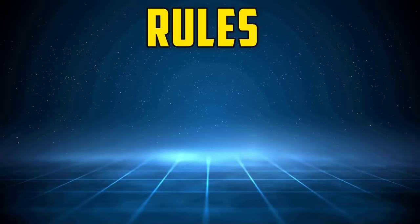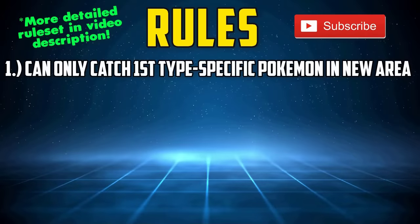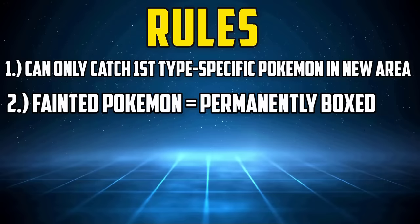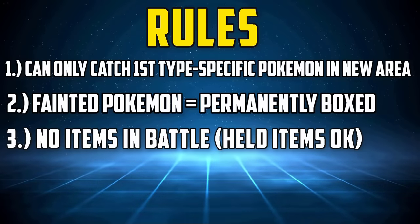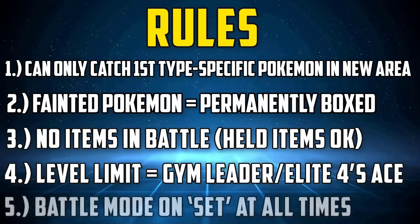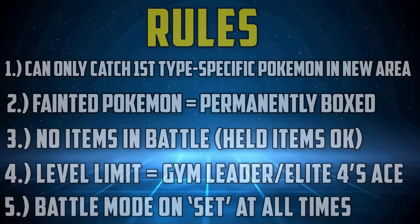The full ruleset for this run is listed down below, but put simply: only the first Normal-type encounter in each route or area can be caught, if a Pokemon faints it must be permanently boxed, no items except held items in battle, party Pokemon levels are limited to the next Gym Leader or final League Member's Ace, and the battle mode must be set at all times.